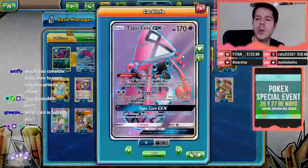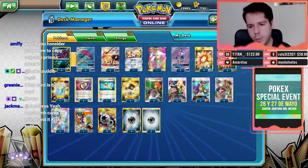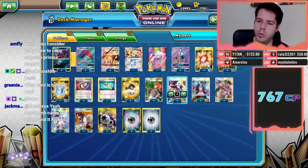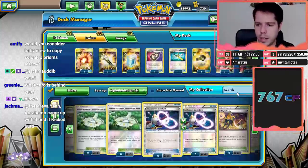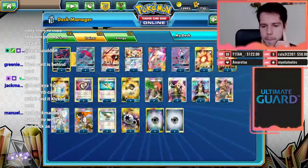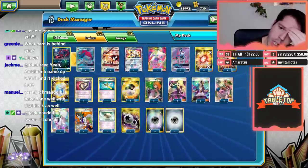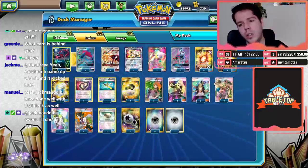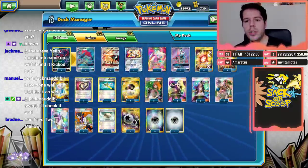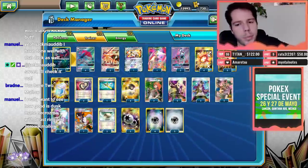We have one Tapu Lele GX to respond more easily to Buzzwole, and three Double Colorless Energy for support in order to set up. Supporter-wise, we have triple Cynthia, triple Brigette, triple Guzma, two Sycamore, and one Mallow. I'm going to take out one Cynthia and one Max Potion, and add two Float Stones. Four Ultra Ball, four Puzzle of Time as standard inclusions, and four Dustmain Necrozma. We can Puzzle of Time for Beast Ring — we could potentially use eight Beast Rings, which seems insane.